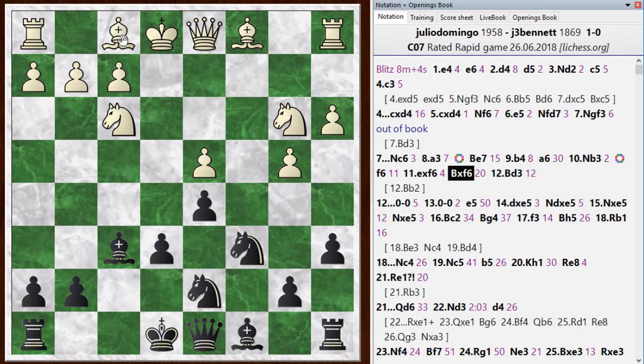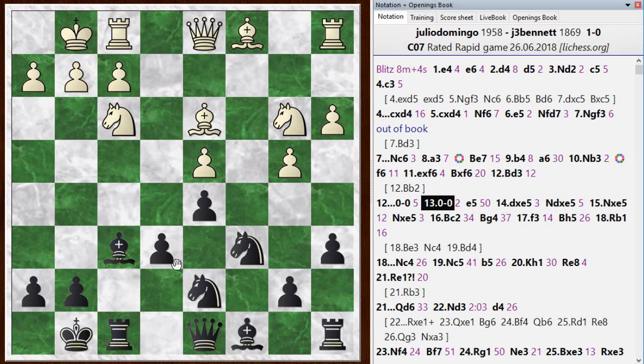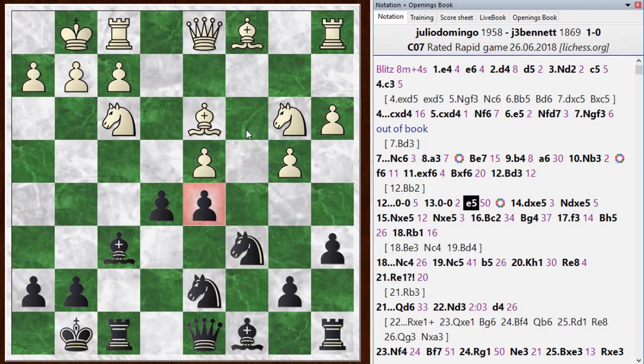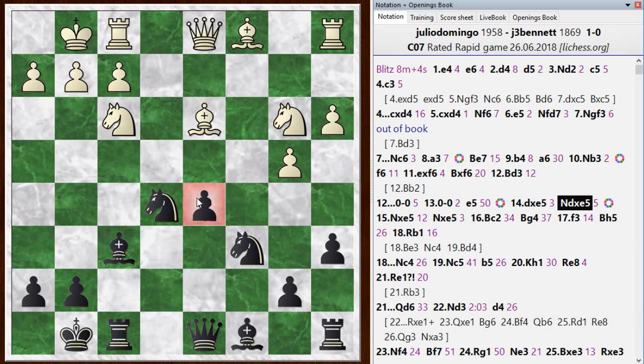A pretty good outcome for black after e5. The chess engine thinks I should play e5 immediately, but I castled first, he castled, and then I went with e5 — pushing on the center, accepting an isolated pawn. It's different than the typical isolated queen's pawn because there's no pawn on c3. After d-takes-e5, I took with the knight. I have this isolated pawn; typically white will have a pawn on c3 or e3 to restrain the isolated queen's pawn.